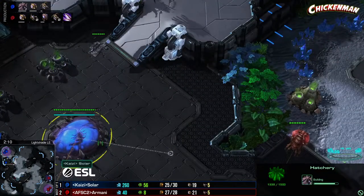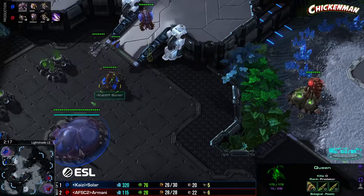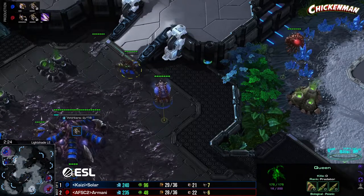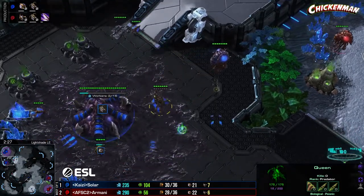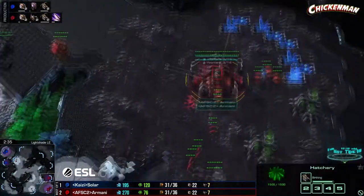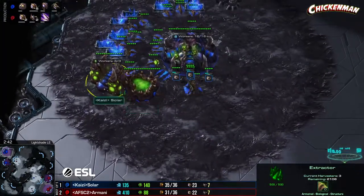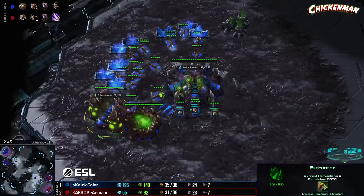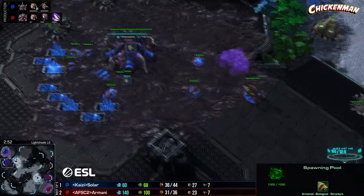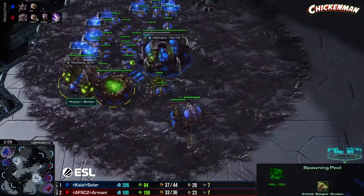Armani's got gas mining up earlier so he's going to be able to get speed much quicker than Solar. His base is up earlier and he's up in workers — Armani's got every possible advantage he could have right now. These two lings are being extremely useful out here. What I'm wondering is what Solar is going to do with his gas. Going into speed would be a terrible option — Solar agrees, going into a lair. This was the plan build from the beginning.